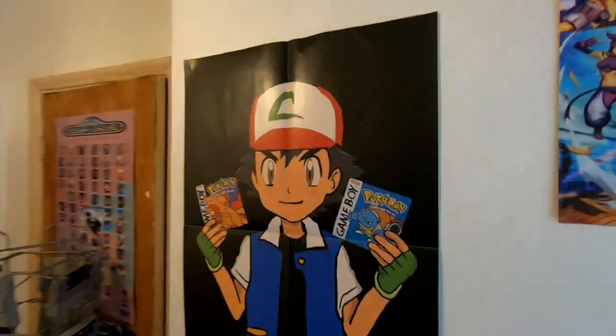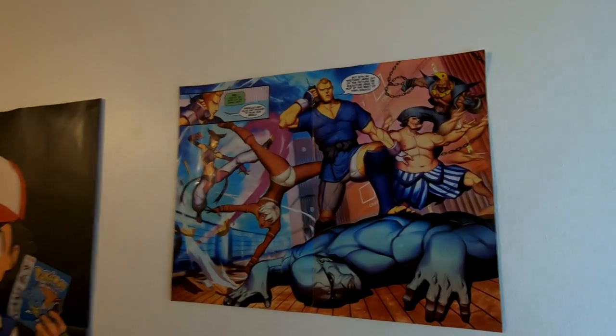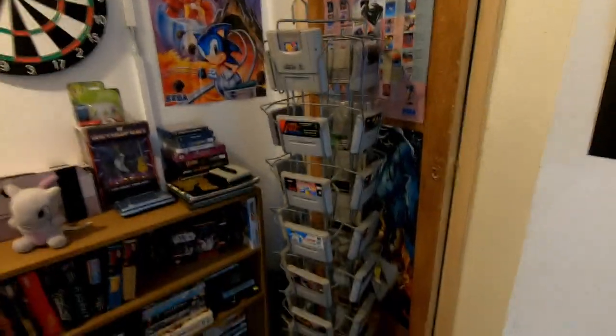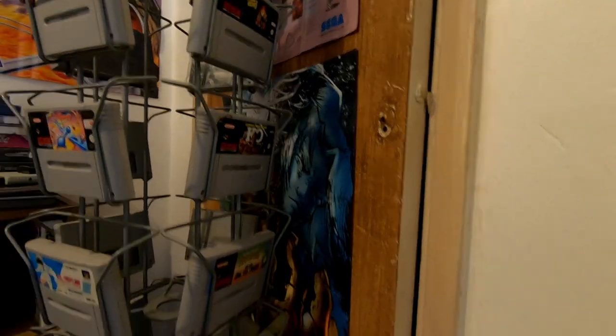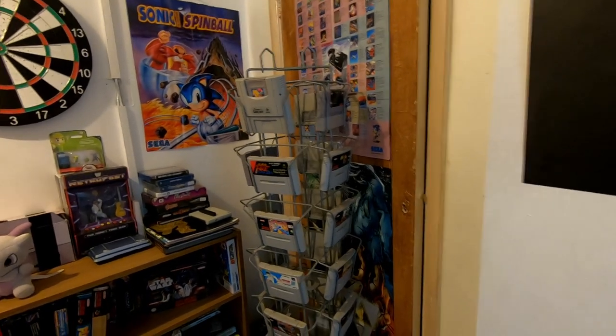We've got a darts board, a Sonic Spinball poster, a nice Mega Drive poster, and an Ash Ketchum poster — would you pick Red or Blue? I picked Blue. There's a cut-out from a Street Fighter comic that I decided to frame on the wall — looks so cool. Then we've got what I call the 'Spindle of SNES' — basically loads of SNES games in a spindle. Highlights: Jungle Book, Mario All-Stars, Super Putty, Super Fire Pro Wrestling, James Bond Jr., Alien 3, Mario All-Stars and Super Mario World combo pack, Clay Fighter, John Madden, and Bubsy. I found the spindle on the street — perfect for storing those games!